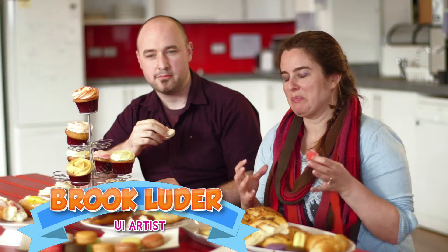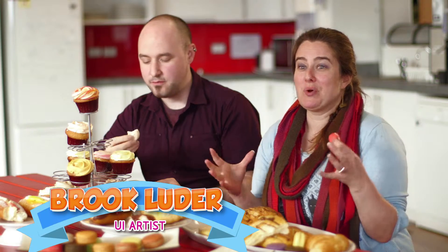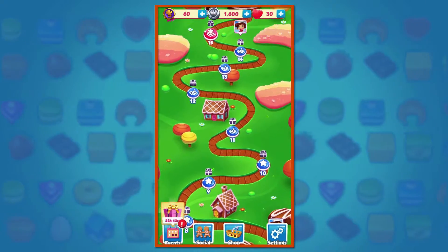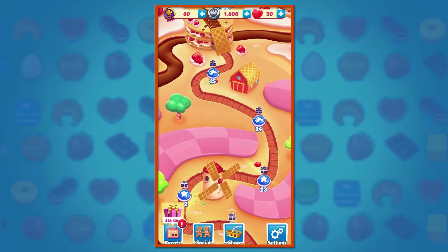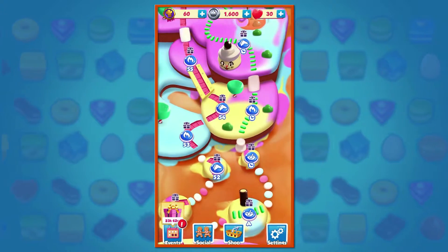Creating the maps was a lot of fun because we basically asked ourselves: if we made these environments, what would make you want to eat it? So we've built environments with waffle mountains and marshmallow boulders and chocolate lakes, and we made it as lush as we could with the idea that people would want to eat it.